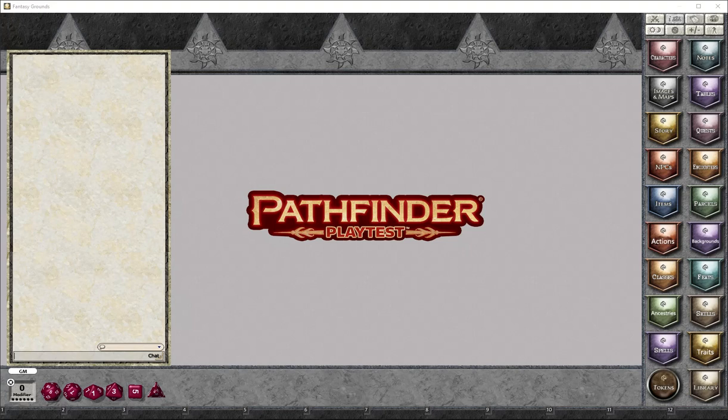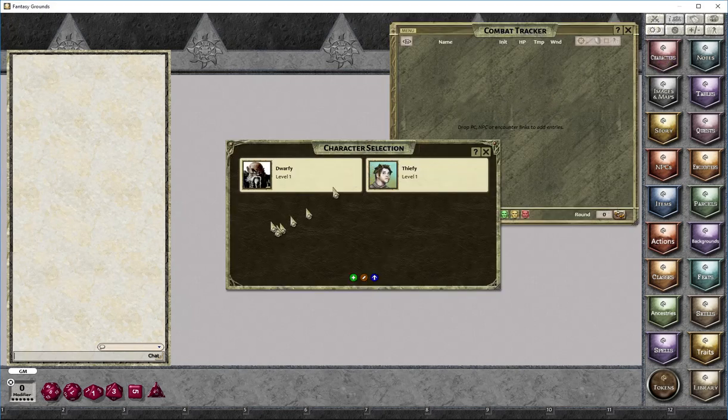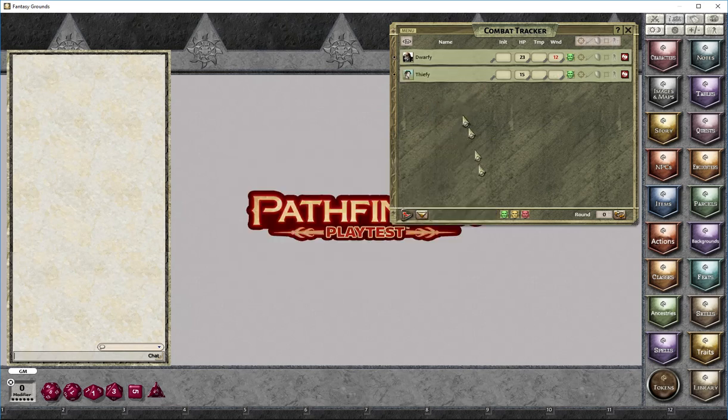This video brings everything together from the previous videos by actually running an encounter. The first thing we need to do is make sure we have our characters in the combat tracker. I previously made a dwarf fighter and a halfling thief, so we're just going to add those in.